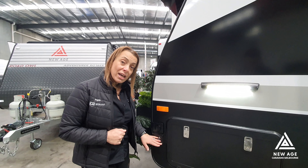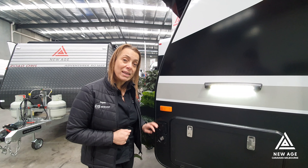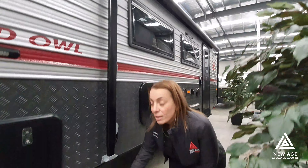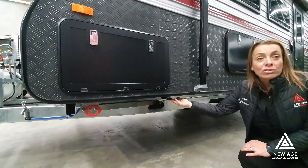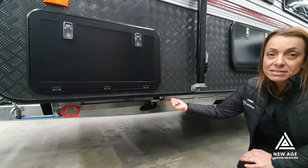If you do not have an Oz Classic or a Desert Rose, you will find your gas bayonet here. Your gas bayonet is just on the right side of your tunnel boot, just below on the chassis right here. And this is where you'll find your gas bayonet on all other caravans.